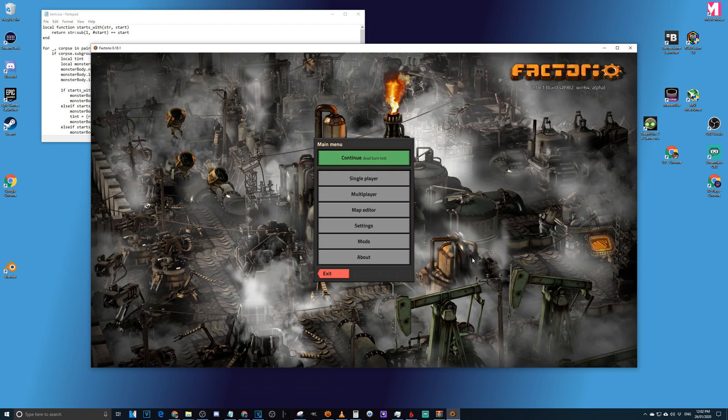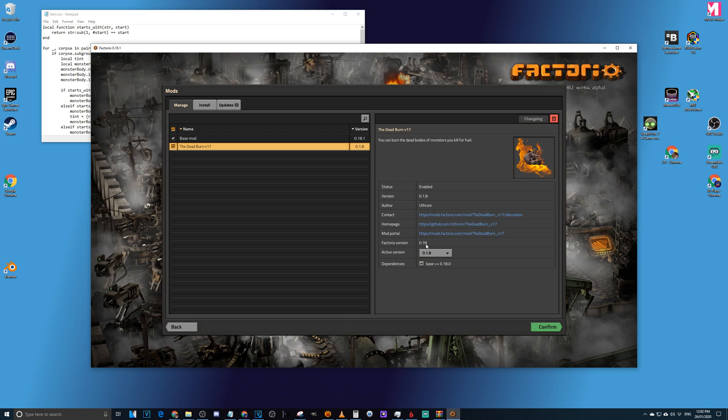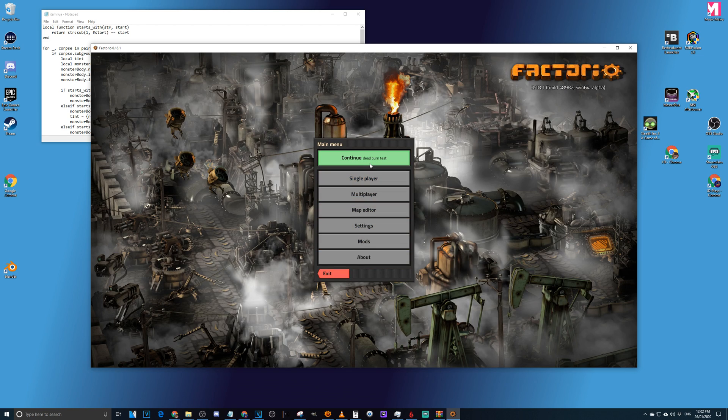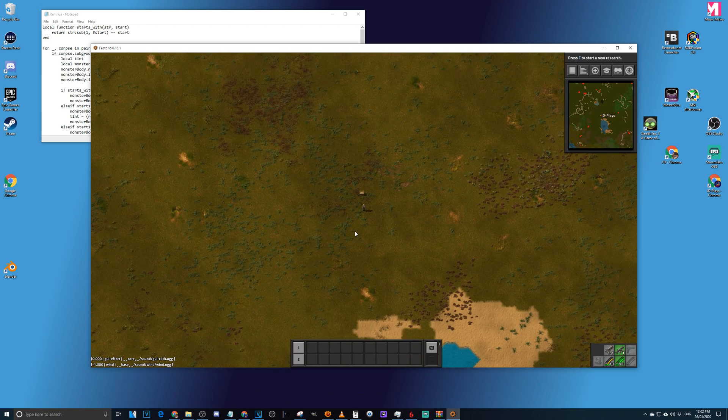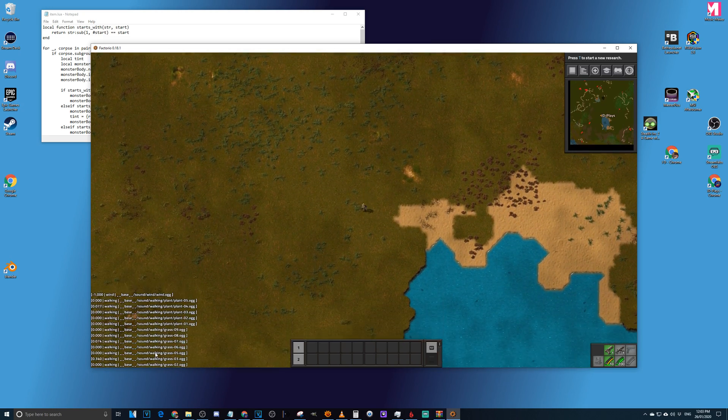Factorio opens successfully. In the mods list we can see 'The Dead Will Burn', it is version 18, it requires Factorio version 18, and the dependency is base version 18. We're good to go. We continue on our test map.